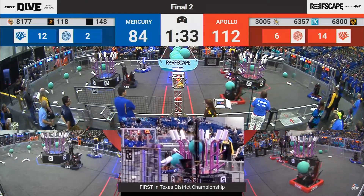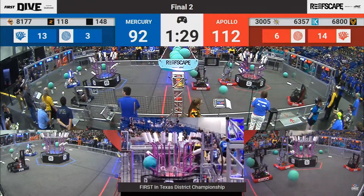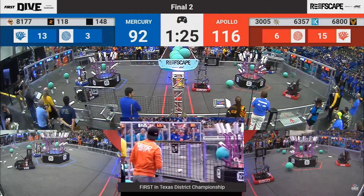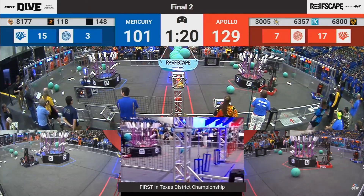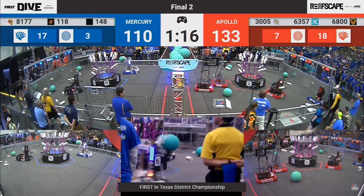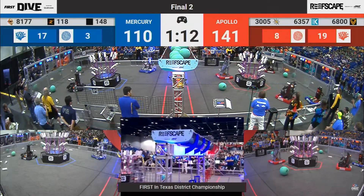Here comes Valor going to finish off level 4 already. Blue Alliance still with two open level 4 posts as they are now trailing 116-92 with under 90 seconds left to play. Here comes 3005 getting away from that loader station before Vector comes in, with 3005 doing it again as Vector continues to try and play defense on that loader station.